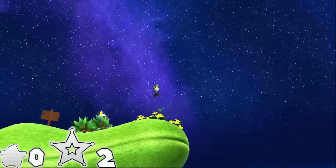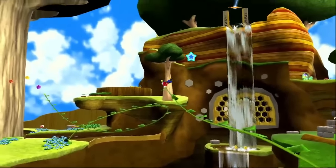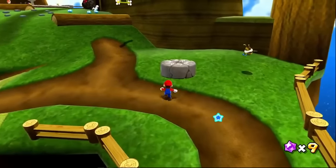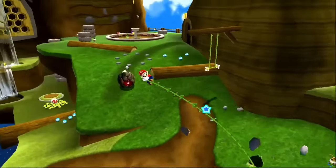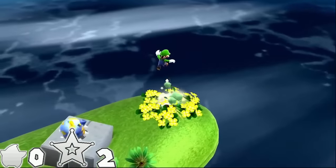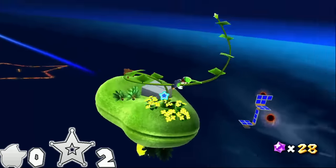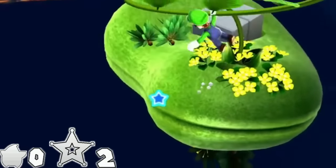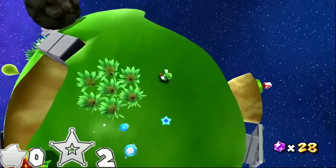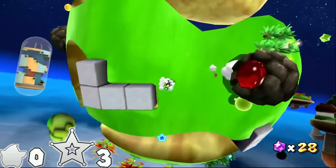Now we come into contact with our first vine. Vines are tricky because to climb them you need to repeatedly spin. Usually we could avoid this by positioning ourselves where the vine spawns so we can travel with it as it grows. But in this introduction to vines, the game locks our movement to give us a cut scene of watching it grow without us. If you position Luigi near these flowers and backflip, your momentum is carried over into the vine and you can use a spin to reach the other side. Vines always require at least one spin, so I'm going to rank them as meta spins since they function as an aesthetically distinct launch star anyway.